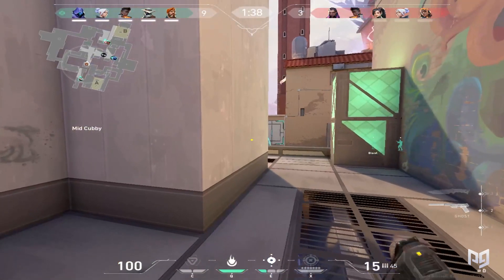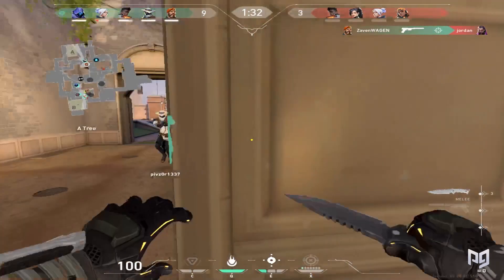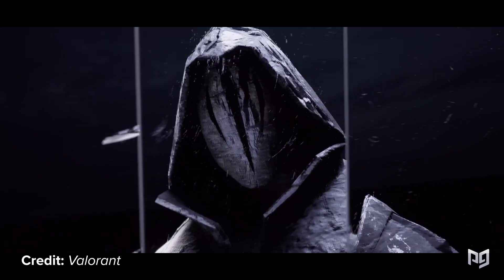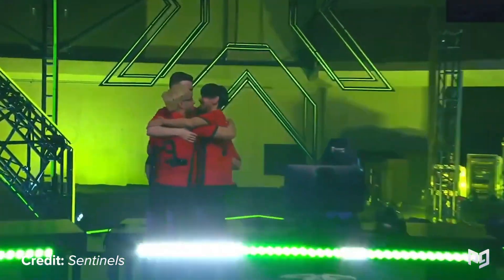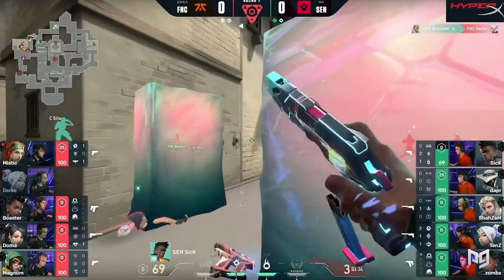When Valorant first released, loose pug teams like G2 and TSM dominated their respective scenes. Teams like FaZe made a name for themselves with aggressive and loose gameplay that relied on fundamentals rather than ability usage. But as Valorant recently hit its first anniversary, the current meta is a far cry from the free-flowing reactive play of the beta. The tagline for Masters 2 was 'Evolve or Die,' and while Team Sandals won with solid fundamentals and fragging power, the scene has evolved toward uncontrollable stall tactics during post-plants.